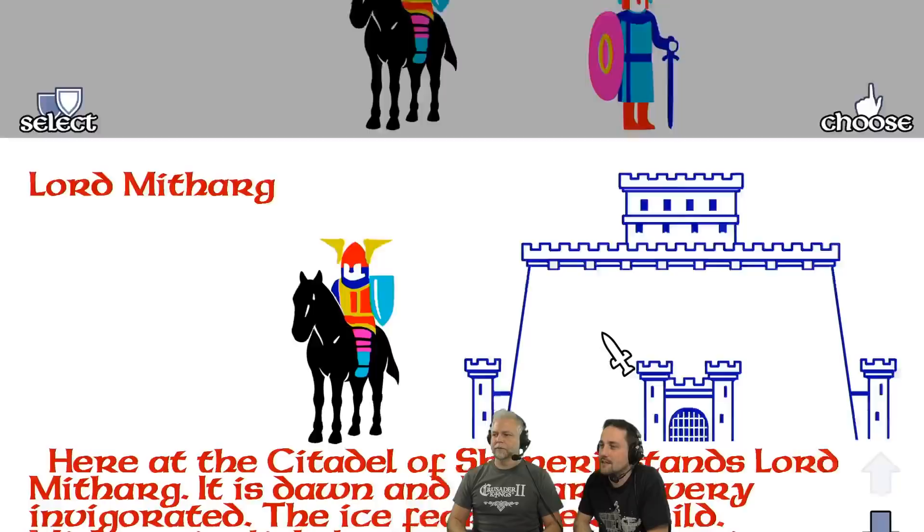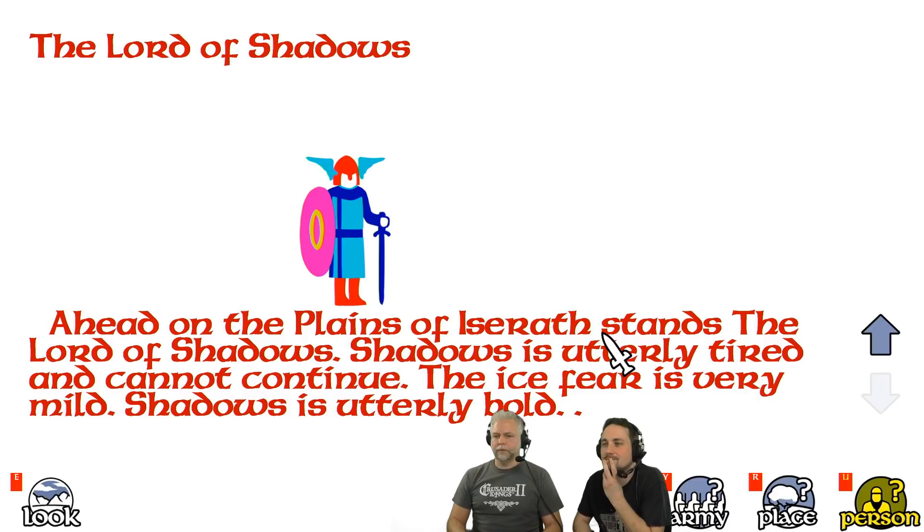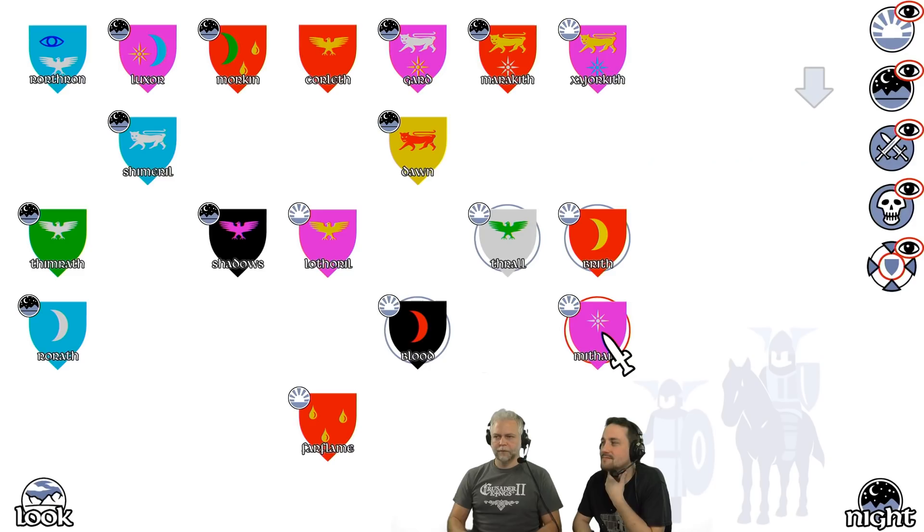Dawn and shadows — need to get into the citadel. Now there's more circles. I don't know what they mean actually. Is it because they're in the citadels? It's probably because they're behind walls. Yeah, okay.